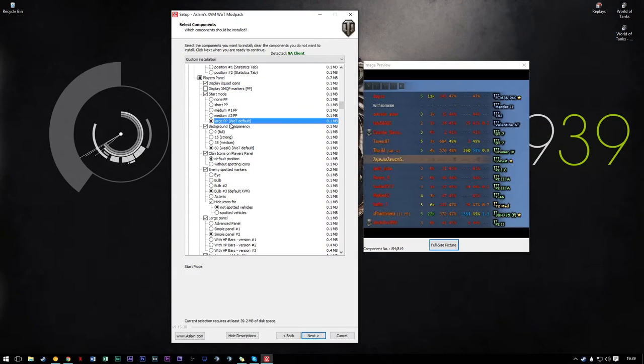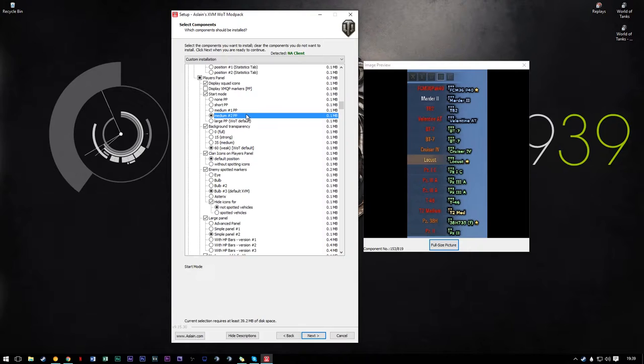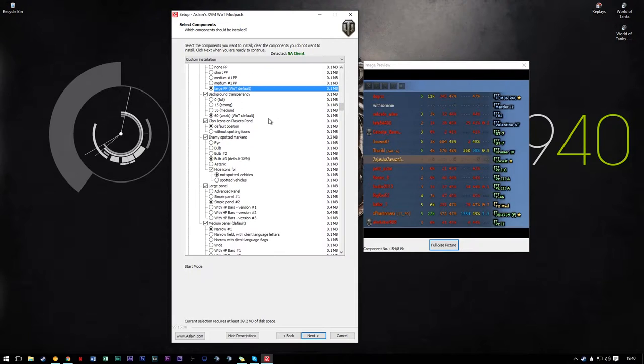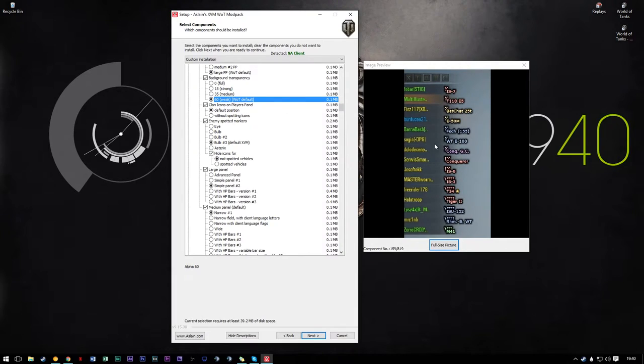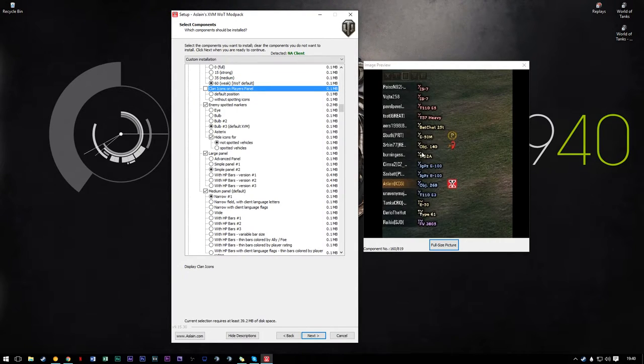For the start mode I use the large one. The large one will look like however you set it down here — it's just basically asking how you want your default player panels to be: whether the short ones with just icons, the medium ones with the name, medium ones with the tanks, or the large ones that show tank name and icons, which is what I use. Background transparency is pretty simple — it's how dark the player panels are. I keep them at the World of Tanks default, I like how it looks. Clan icons I don't have selected, I don't find much use for it.